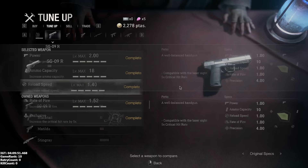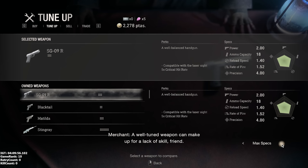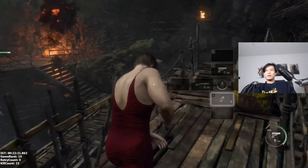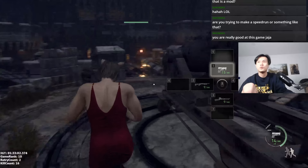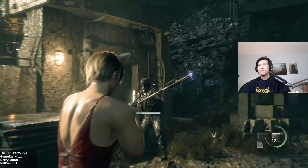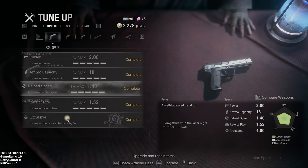Next up, we got the SG-09R — Leon's custom handgun. It gets an honorary B tier. The firepower of this weapon really leaves something to be desired. The SG at its base stats is a wet noodle of a gun; fully upgraded, it's like an uncooked noodle. It's fine though, because you don't really use pistols to kill anything in this game — they're mainly used to stun enemies or interact with the environment. It would have been C tier if not for the laser sight upgrade, which gets rid of weapon bloom. This gun is also the cheapest to take to full power and the only weapon you get for free aside from the combat knife.